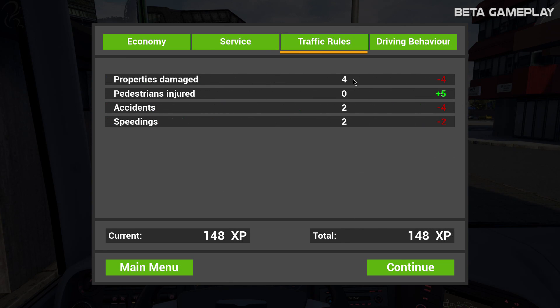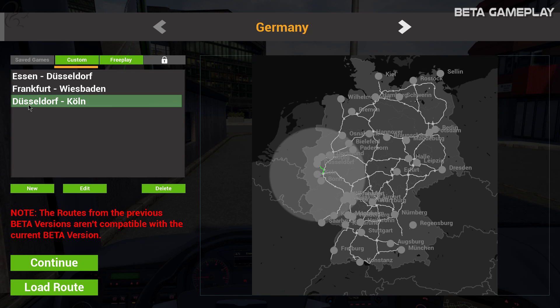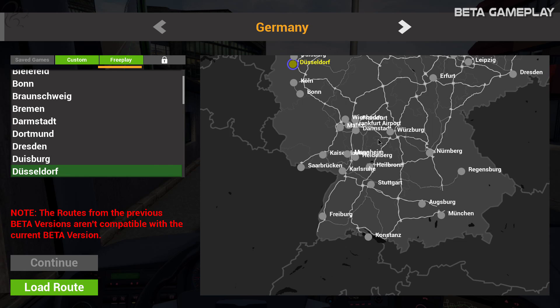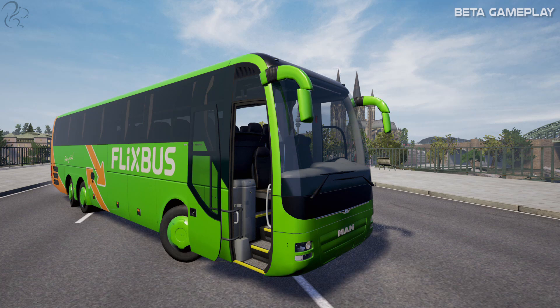Traffic rules: properties damage four, two speeding, two accidents. I didn't injure any pedestrians, which is the main thing. Driving behaviour: I drove on the road, which is a good thing. Speeding limits maintained — hmm, maybe not so great. That's the Dusseldorf to Cologne route. You can see on the free play screen what the current world looks like — it's pretty much all of Germany with the roads. There's just 20,000 kilometres on a scale of 1 to 10. That's it for this first look at Fernbus Simulator — please give me a thumbs up if you enjoyed the video. I'll be bringing you more very soon in the run-up to the release. Until then, take care and happy busing.